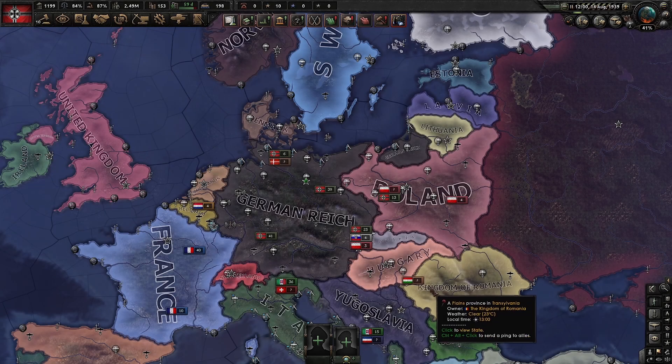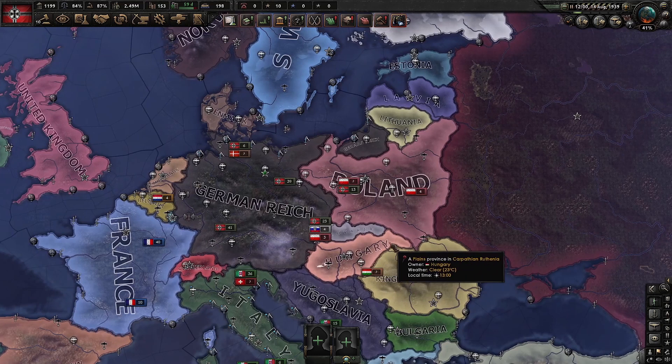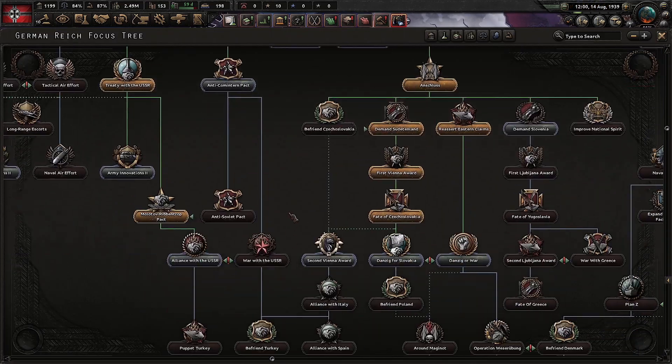Hello, friends! Ever thought of how to get Pozen and Katowice as cores with Schmittler? Well then, this is the right video for you, my friend!